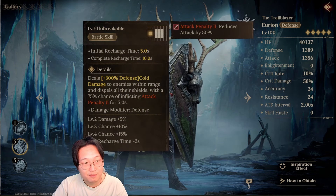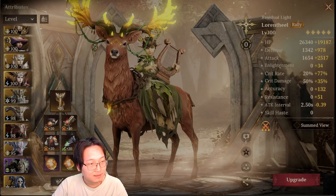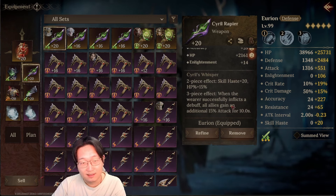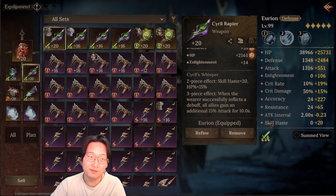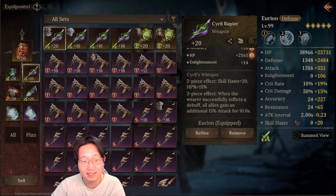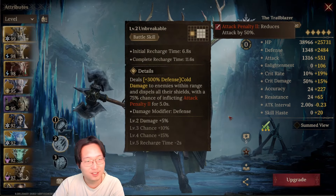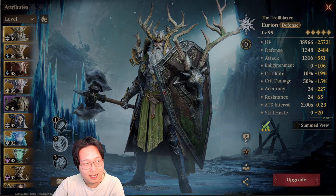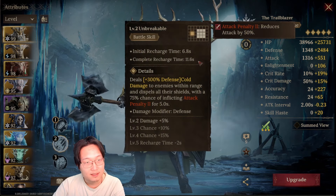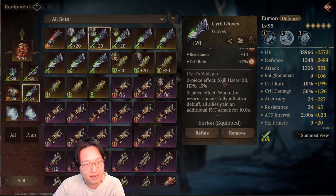The reason that putting a debuff is important is that in the new season, the developers changed the gear set effect. On this set, when the warrior successfully inflicts a debuff, all allies gain 15% attack. I think in last season it was like when the warrior casts ultimate skill, everybody gets increased attack. But in this season, you have to put a debuff on the enemy. So using a champion like this can give your entire team a 15% attack buff basically all the time — because this is a battle skill, it's probably going to happen all the time on a 10-second cooldown.